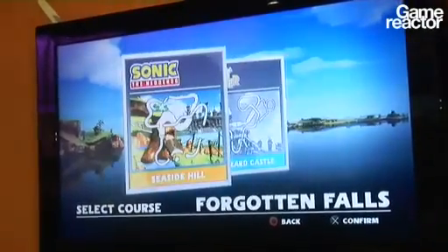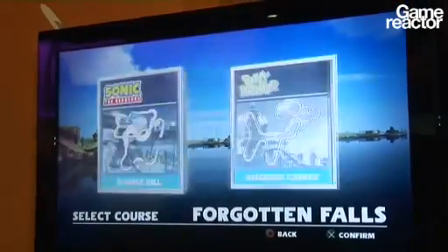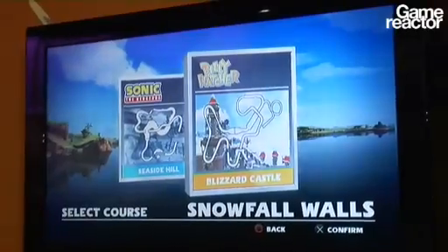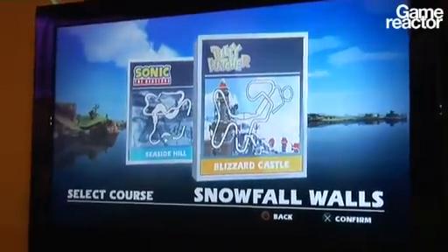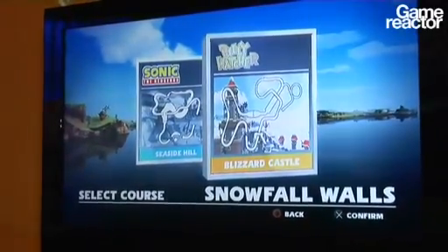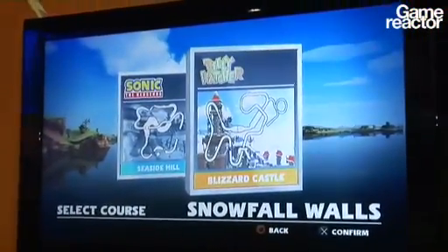There are two courses to race on as well. You have a Sonic the Hedgehog-inspired course, Seaside Hill, and Blizzard Castle, which is a Billy Hatcher level. We can't say exactly who's in it, but I think that may give you some indication of who may be in it. And as you obviously quite like Billy Hatcher, let's go.